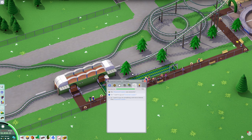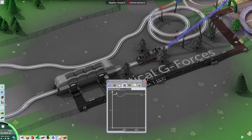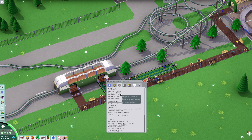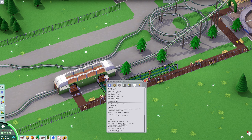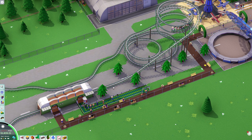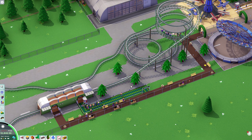Can we look at the ride stats? A bit more intense. We've got an excitement rating — yeah — intensity is very low. Well, nausea is very low as well. I suppose what we could probably do is speed it up, but I don't want to do that.